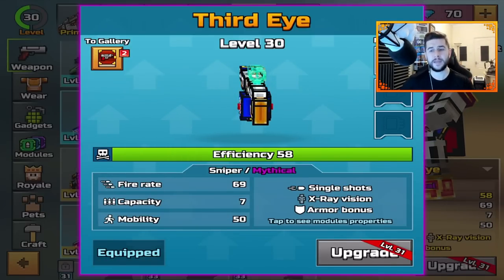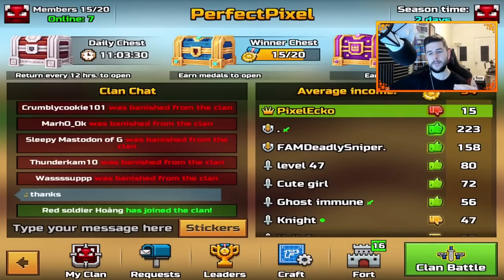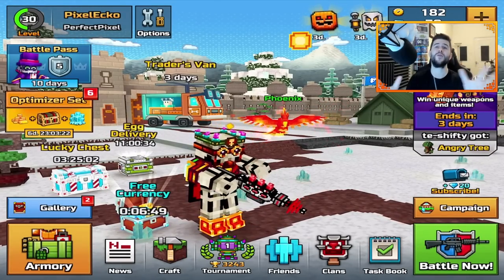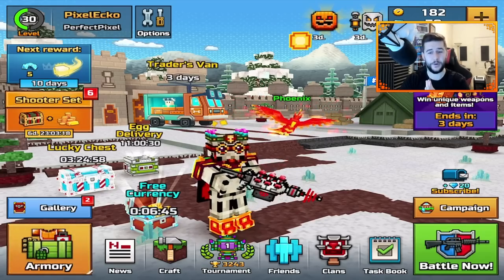You guys keep asking me how I got these. Going back like two updates ago, clans were broken. Every time I logged on to my clan I could open a winner's chest — it broke, it was bugged. I didn't spend any money on this account. Believe me, please. I promise you guys, I don't lie to you.